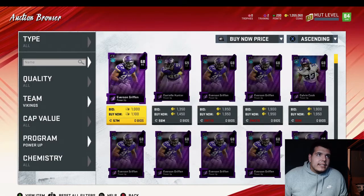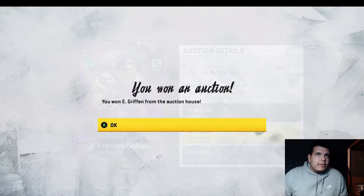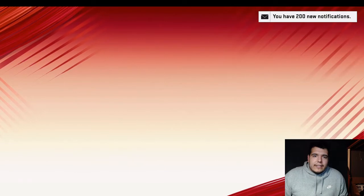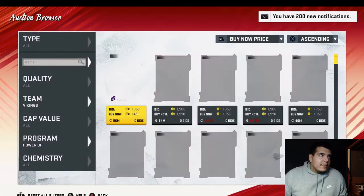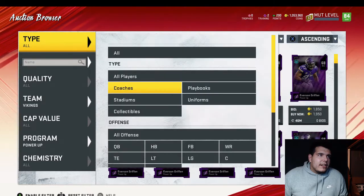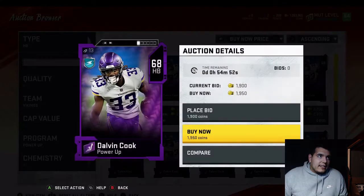We have Danielle Hunter too — I forgot about him. We'll also pick up Everson Griffin. We need to get all our positions filled. Going down by positions: Kirk Cousins doesn't have a power up, but Dalvin Cook does.